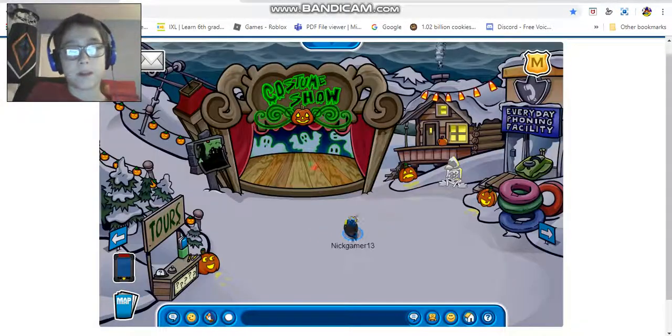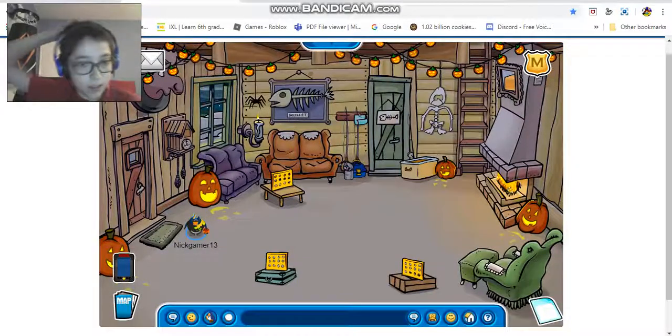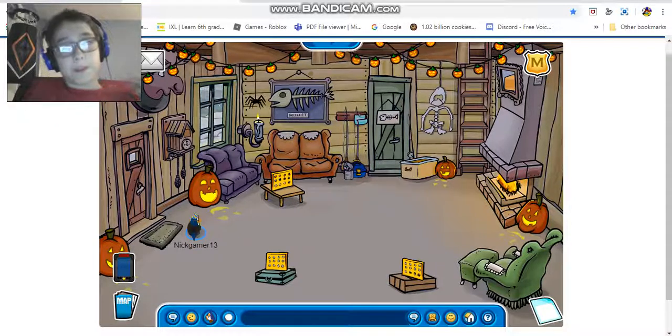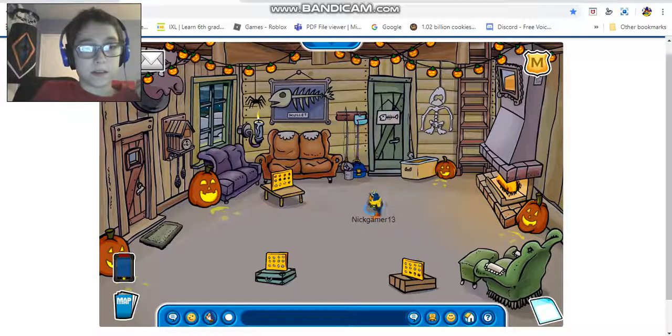Then we go to the ski village. We got the tour guide, a pumpkin here, more pumpkins, a skeleton, a pumpkin, candy coins, and pumpkin decorations. We obviously have the costume show too. And then the ski lodge — it has that weird music to it. We have the holiday decorations on top, four pumpkins, and a skeleton right here. So yeah, that's the ski lodge.